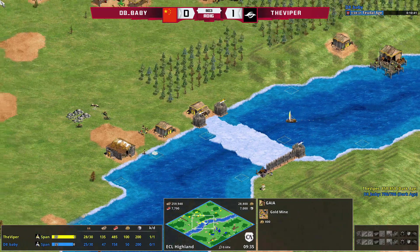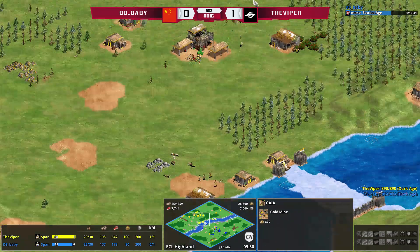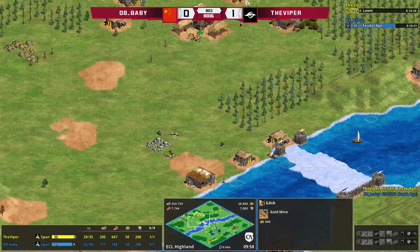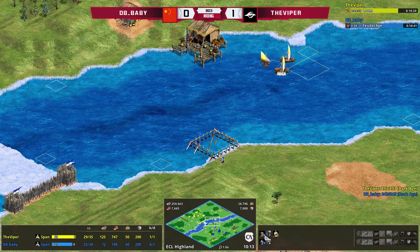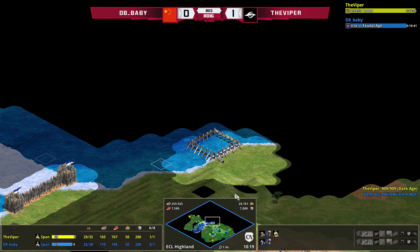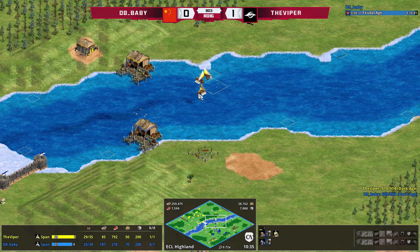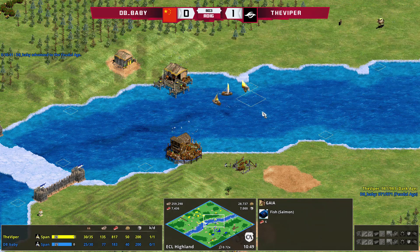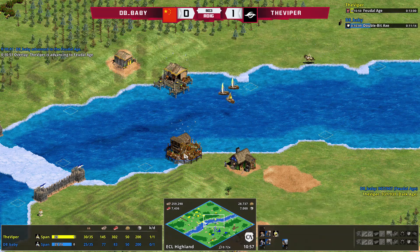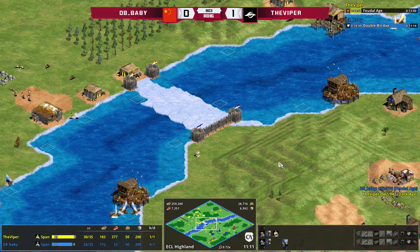D8 Baby is sending everyone to wood and gold — this is your standard water build. It doesn't look like fast castle is on the cards for him. Whereas Viper, still not up to Feudal yet, looks a bit more like a fast castle build — a mill coming up on the deer and shore fish, and even building a second mill on the berries in the dark age with no indication of going for water at all. He's clearly not wanting to contest the water, which is also probably why he hasn't made too many fish. Where's the sense in investing 75 wood into a fish when he could just make a mill?